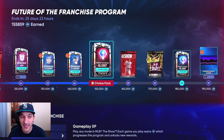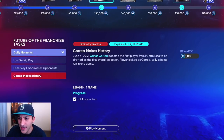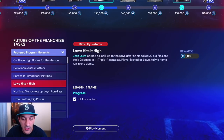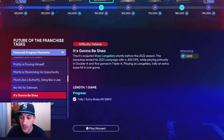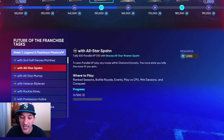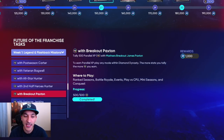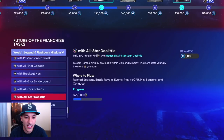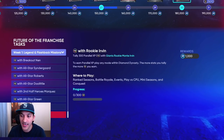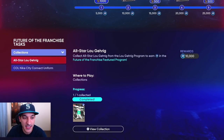As far as what we did to get to 155k XP: we did the daily moments, which give you 3,000 XP if you do them all. We did all 30 of the featured program moments, which gets you 30,000 XP. We also did some of the player ones from getting those legends and flashback packs — each one gives you 1,000 XP, so we got a few of those done.